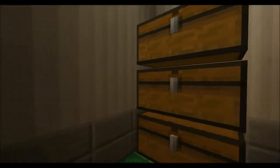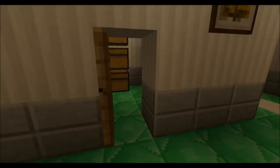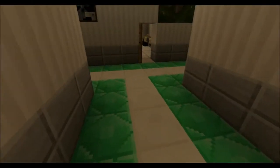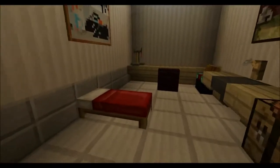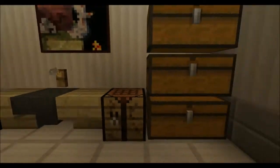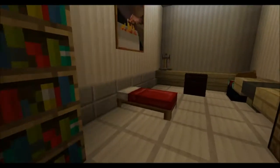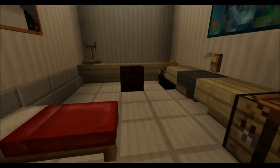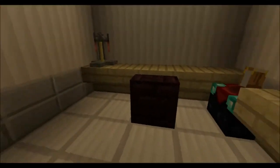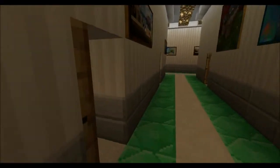Behind the reception area, we've got a little storage room — keep your records or supplies in there. Down either side, we've just got a whole bunch of different doctor's rooms, little clinic rooms here. Got some beds, a little bit of bookshelves, got your sink, seating for your doctor and different things. They're just general clinic meeting rooms.